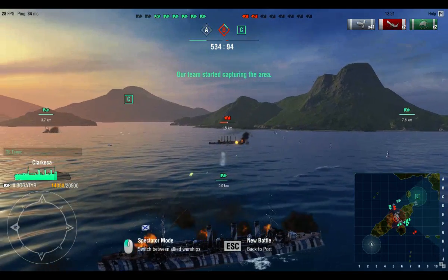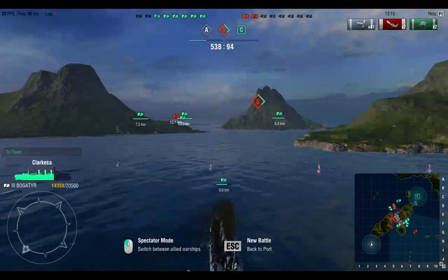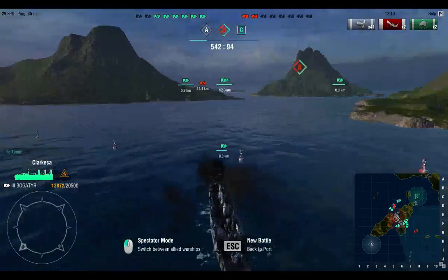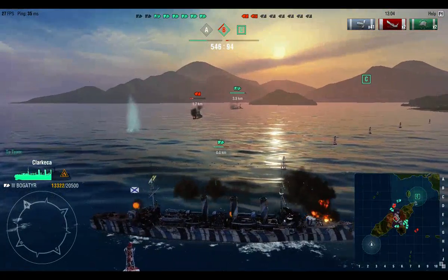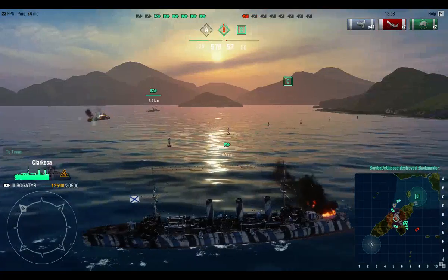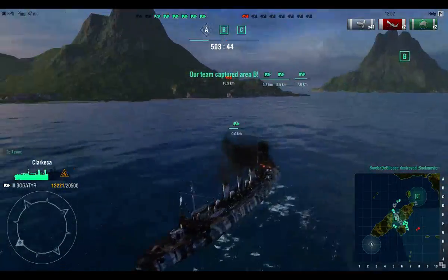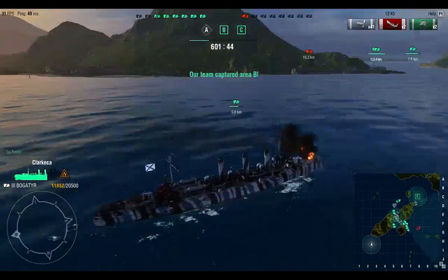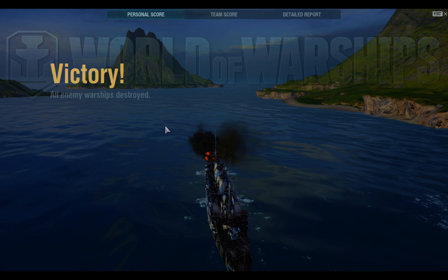I haven't really tried HE on cruisers in this game. But this thing just devastates battleships — or at least the tier 3 ones. Maneuverability here is not bad; it's decent for a cruiser like this. So far, I'm thinking that maybe overall the St. Louis might still be the most powerful tier 3 cruiser, but this thing is definitely a close second. That'd be my favorite tier 3 cruiser, actually — I just love the look and the turrets.